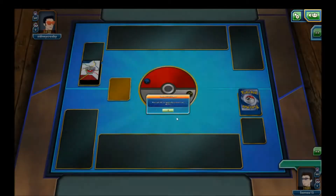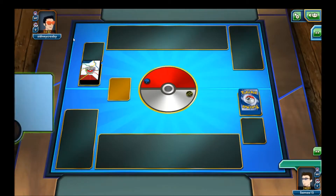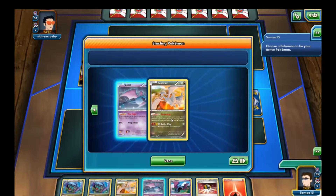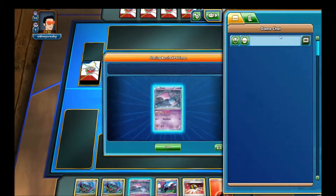The current format I'm playing is Boundaries Crossed through X and Y Breakthrough Skies. That's the current format. That's the deck — Crazy Bats. Let's get into a game or two with it.